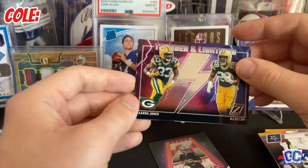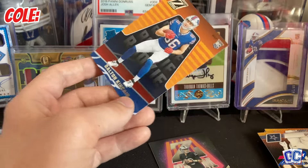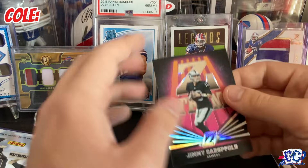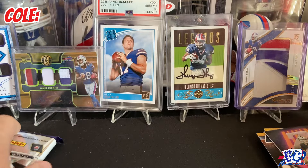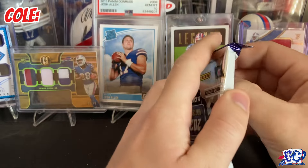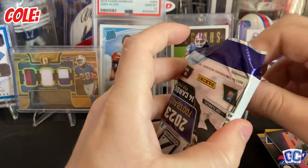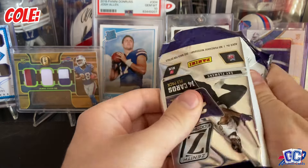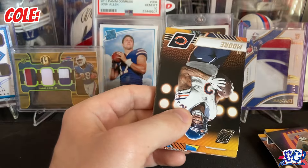We got a Bills rookie back here. Thunder and Lightning of Aaron Jones and A.J. Dillon, and then a Dalton Kincaid rookie. Aaron Jones is gone — I can't believe Aaron Jones went to the Vikings. I know Packers fans are devastated about that. But they have Josh Jacobs now, so I can't really complain. I like Josh Jacobs.